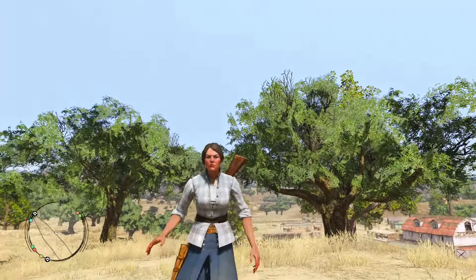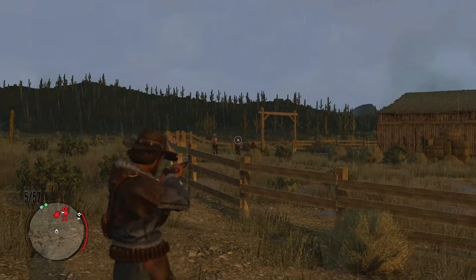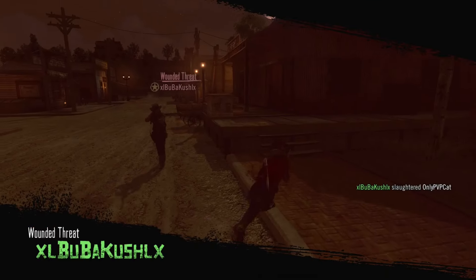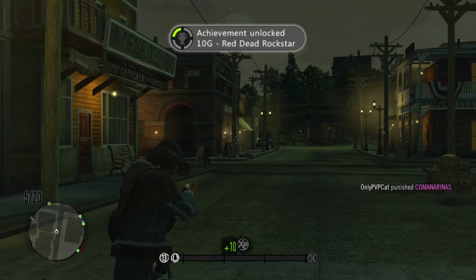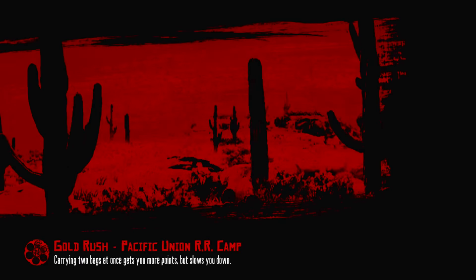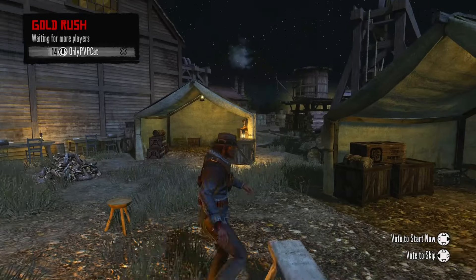What can players actually do in Red Dead Redemption 1 multiplayer? Two things: PvE fighting NPCs, or PvP fighting other players. PvP is kinda similar to Red Dead Online — you can kill other players in free roam and get experience for it, or go to competitive modes, which are completely abandoned nowadays. Multiple times I tried to find a match but no other players were joining.